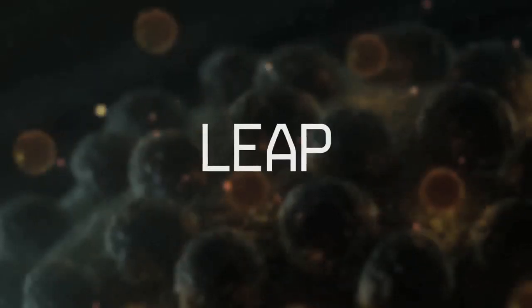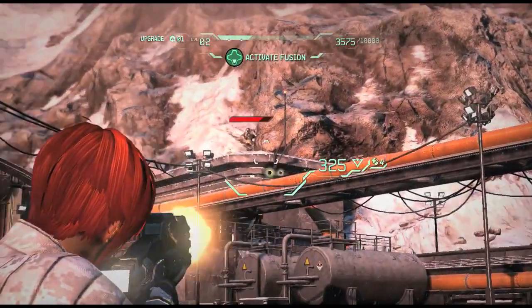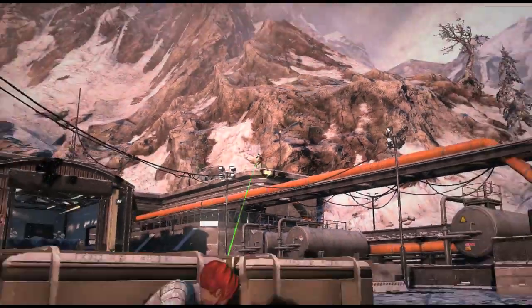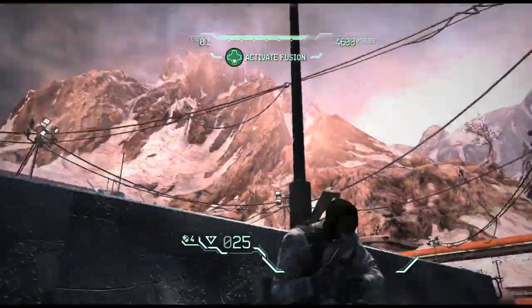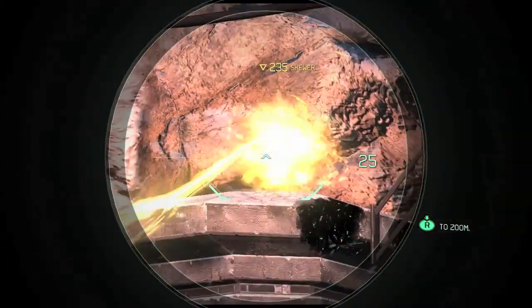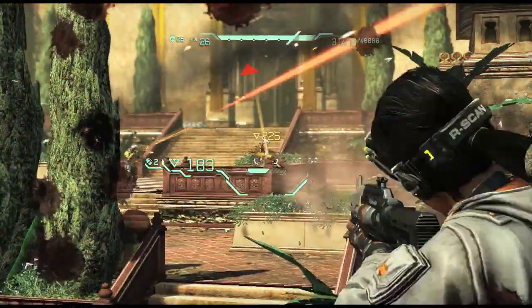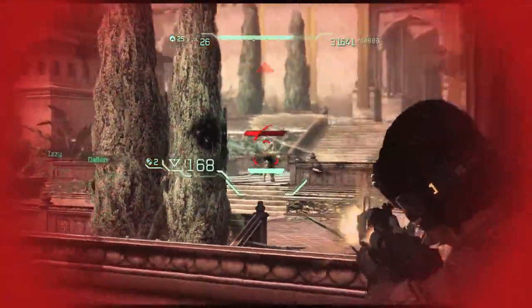I'm Joel Goodsell, lead designer from Insomniac Games. I'm going to talk to you about an innovative feature in Fuse called Leap. The leap feature is the ability for you as a player to jump into any character that's not being played by another human at any point you want. A really useful situation for a leap is when you're in a really tough fight and you find yourself pinned down and surrounded.